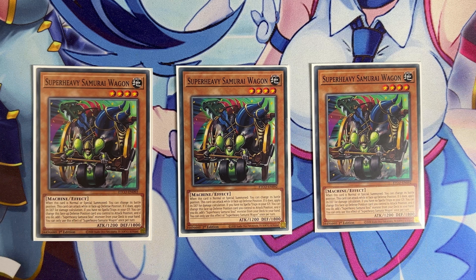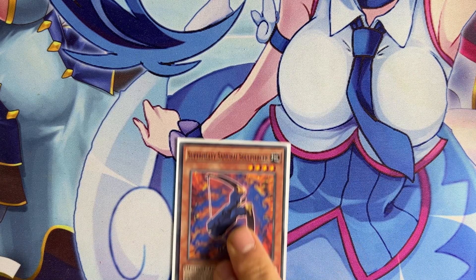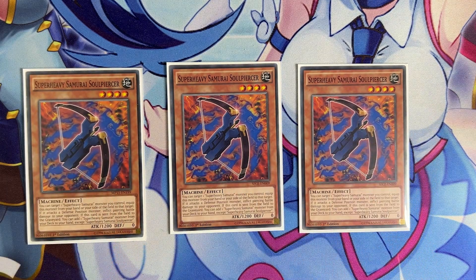The card you want to be searching most of the time is one of the three copies of Super Heavy Samurai Soul Piercer. This is another starter — you can target a Super Heavy Samurai monster you control, equip it, and it gives piercing damage. The effect you really care about is that if this card is sent from the field to the graveyard, you can add a Super Heavy Samurai monster from your deck to your hand. So with Wagon, Motorbike, and Wakaoushi, you have twelve one-card starters that can give you access to basically your entire deck. This deck is super consistent, and the boards it makes are nothing to laugh at.